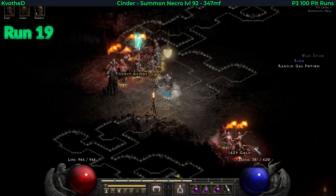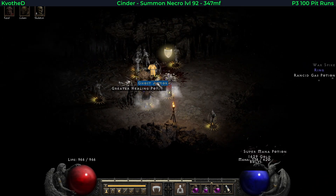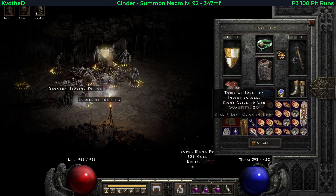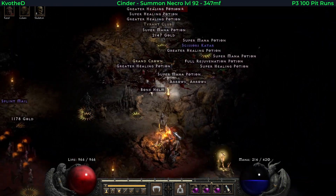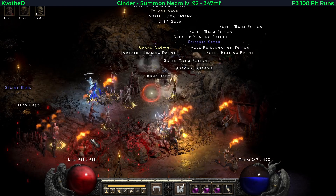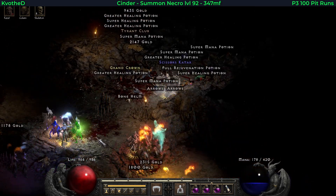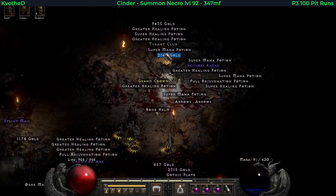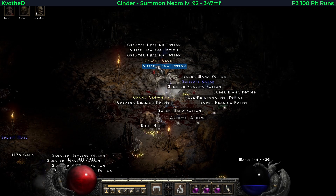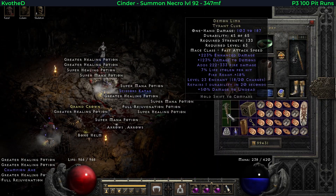On run 19 I had 2 drops. The first one was the ghost armor, another medium utility armor for the early game — that is Spirit Shroud, with plus 1 skill and cannot be frozen. And later on, at the end of level 2 of the pit, I found a unique tyrant club. Let's identify this — it's Demon Limb with a level 23 enchant.